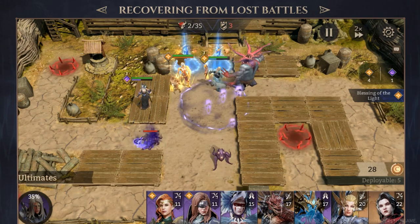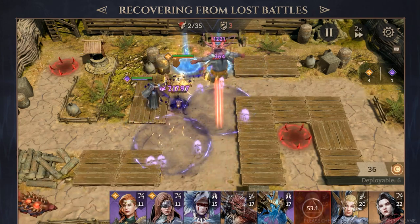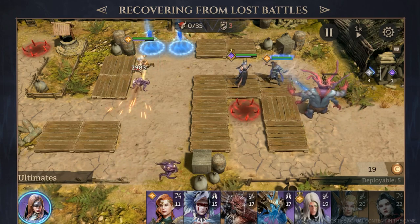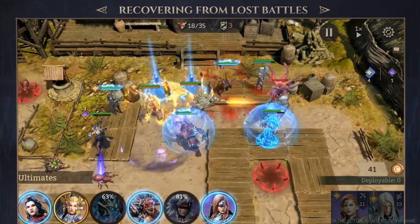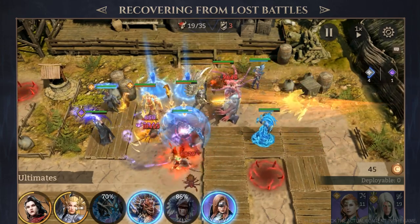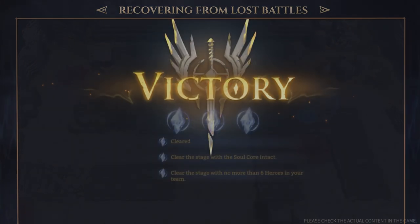Number 3: adjust your deployment tactics and the timing of ultimate releases. When facing extremely powerful enemies, instead of allowing them to approach your defense, try sending out strong heroes to engage them first. Additionally, strategic timing of skill releases can be crucial — save skills for more powerful enemies to maximize their impact. Don't underestimate these subtle changes, for the devil is in the details.